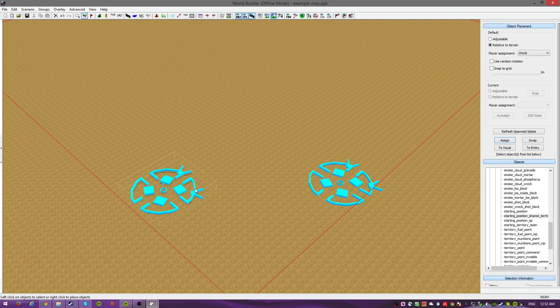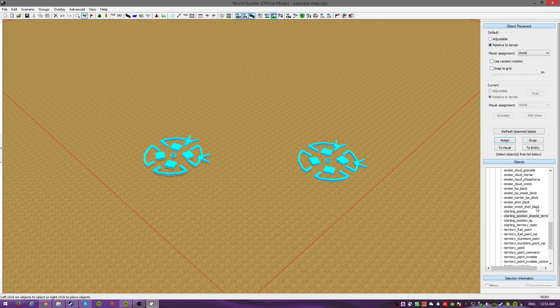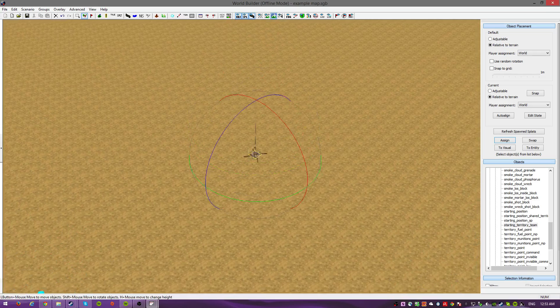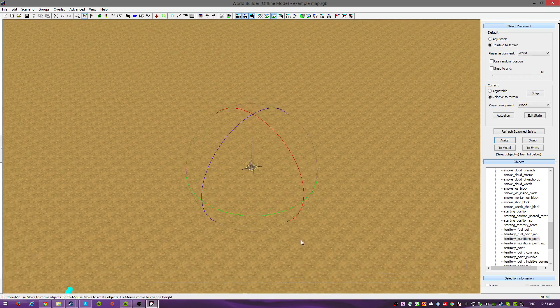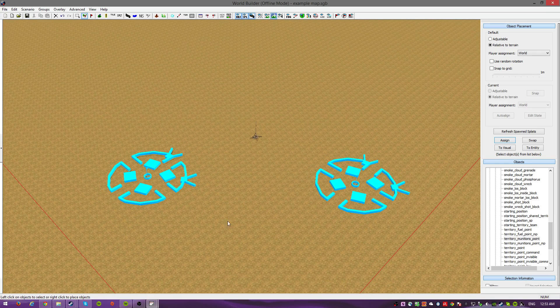So one here - you have player one, player two. Move it up a little bit. Now you want to have a Starting Territory Team. What this does is it gives your team the room to build their base. Even though it looks like you can capture it, you can't - you won't be able to see this point on the map. You will be able to see, for example, Territory Munitions points if you put those on. But these points are just so that you have some territories for you and your teammates to build your base on.